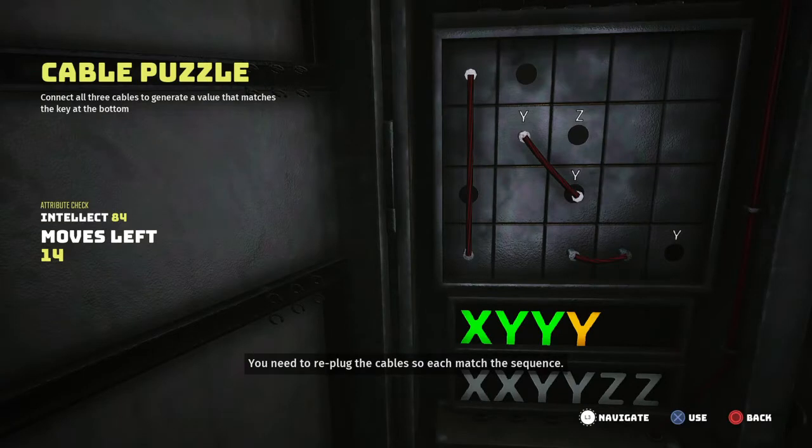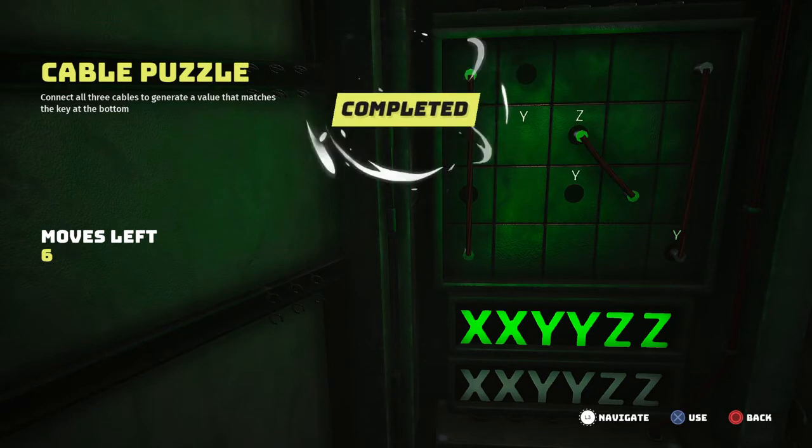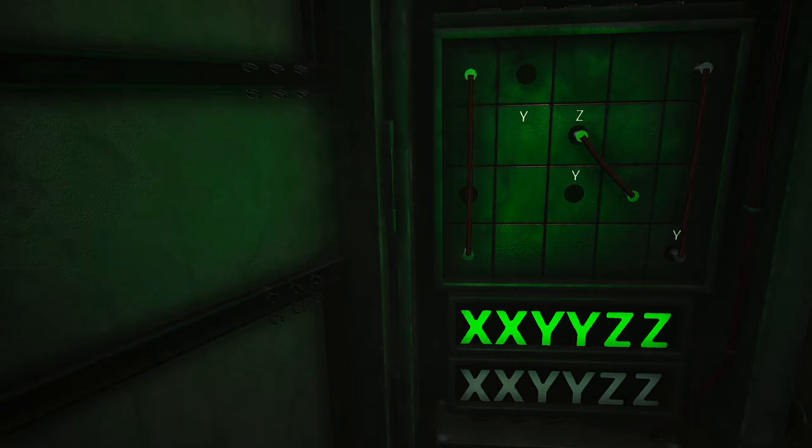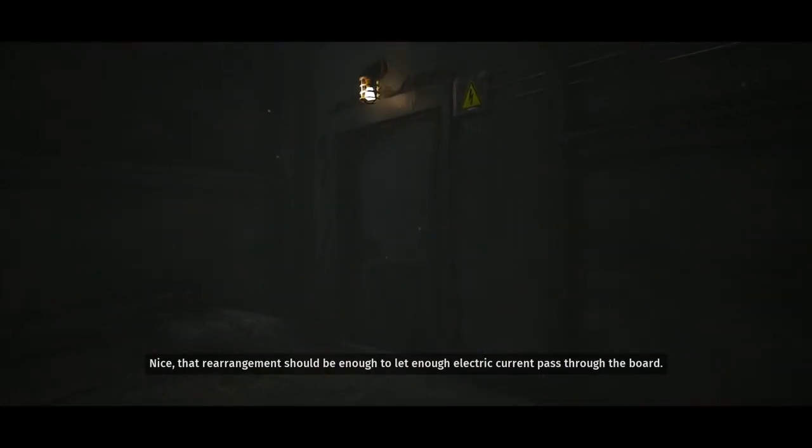You need to re-plug the cables so each matches the seats. That rearrangement should be enough to let enough electric current pass through the board.